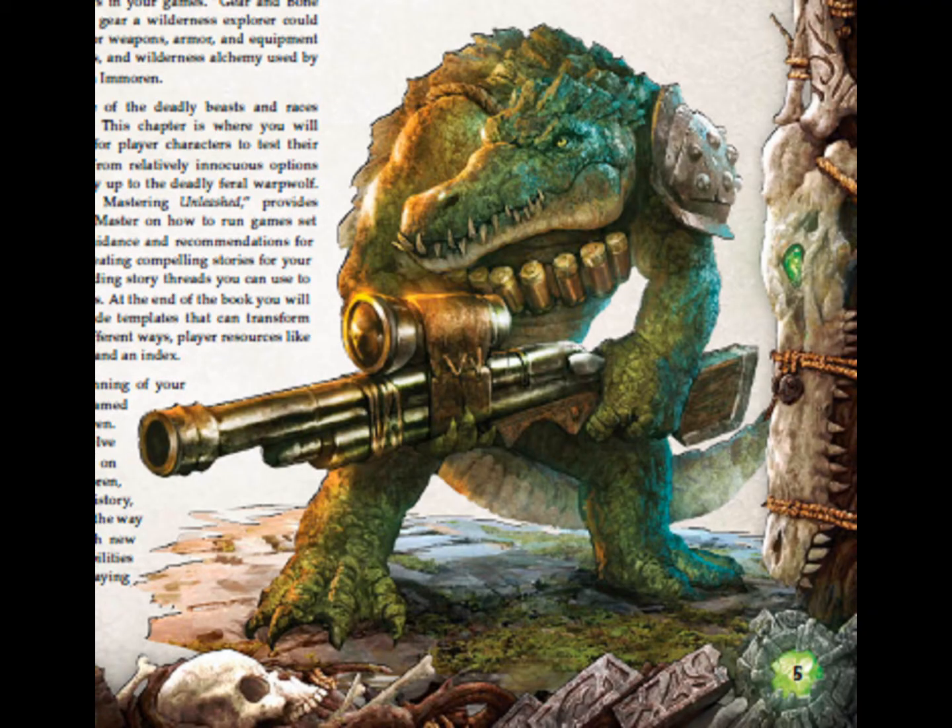Let's talk about the quality of the PDF first. The PDF is just massive — it's 481 pages. There are so many cool illustrations and the overall graphic design is just awesome. The page layout is decorated and you get the feeling that you are reading some sort of shamanic tome or talismanic book, because it's decorated with bones and amulets and talismans. It's very cool.